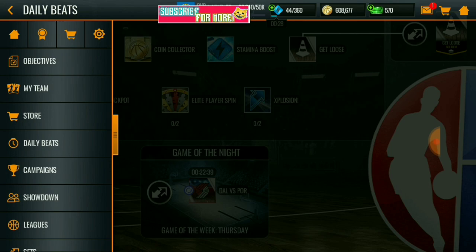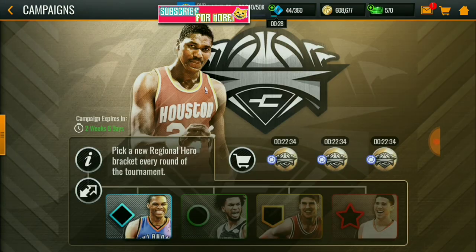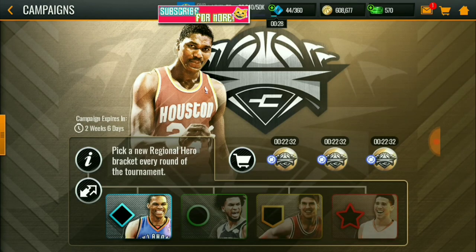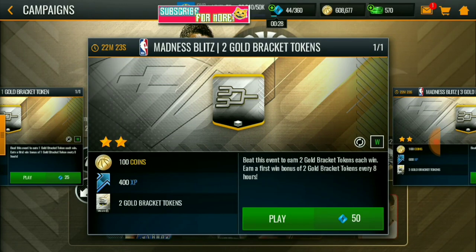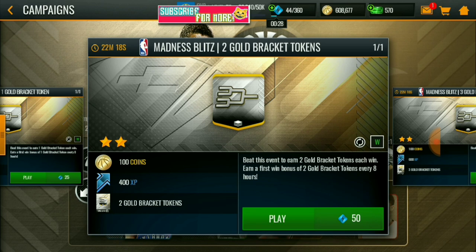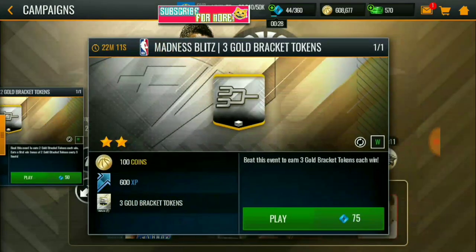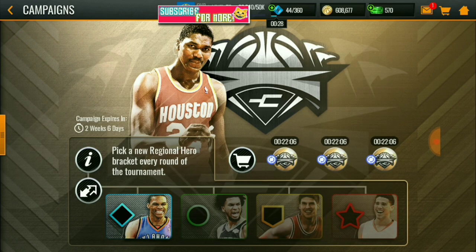You need to do that stamina boost every single day. For the campaign, I prefer to grind the 50 stamina with the 7x stamina boost, because with 50 stamina you just need to get some buckets and you don't need to play a two-minute-and-30-second game just to get three gold bracket tokens.